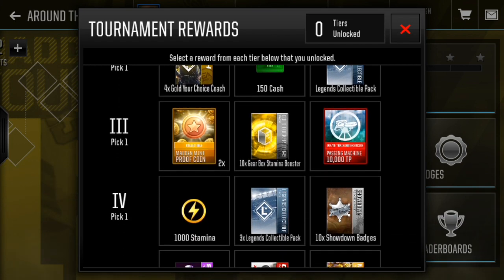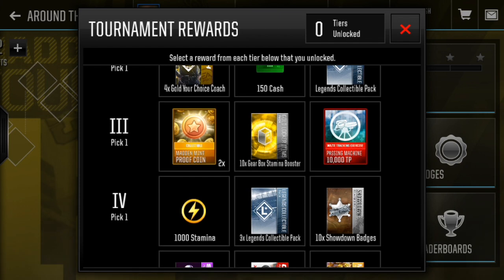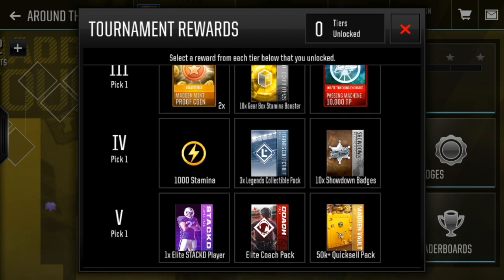The legend collectibles are going for a ton — if you save up 10 or even 20 of them, you have yourself a legend player, so that's really important. I would probably go with the legend collectible. Tier three we've got two times man mint proof coin, a 10 times gearbox stamina booster, and 10,000 training points. If you're trying to upgrade your team, go with that — don't go with the gearbox stamina booster. In my opinion, go with the 10,000 training points.